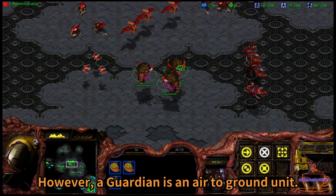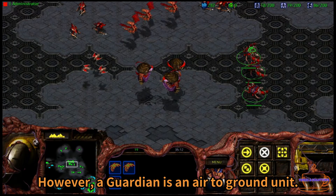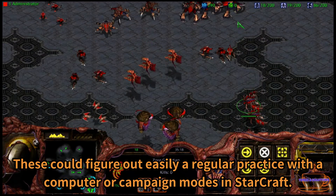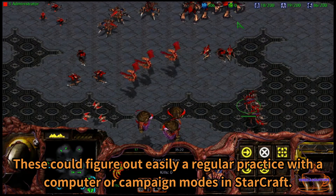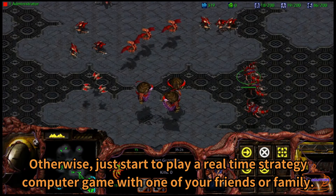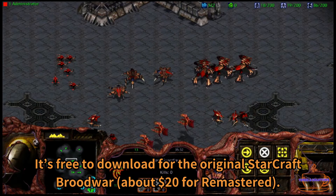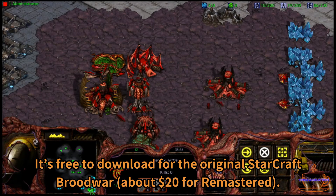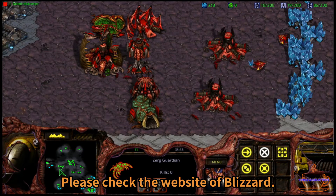However, a Guardian is an air-to-ground unit. This could figure out easily with regular practice in computer or campaign mode in StarCraft. Otherwise, just start to play a real-time strategy game with one of your friends or family. It's free to download for the original StarCraft Brood War — please check the website.